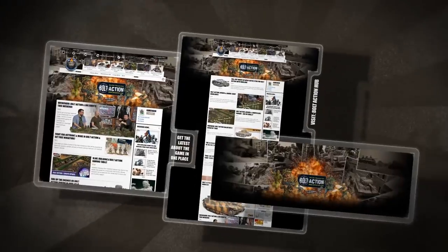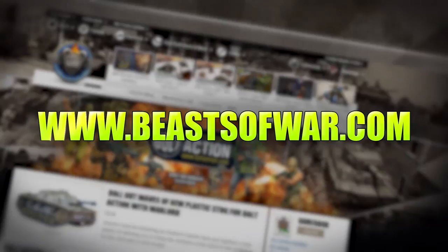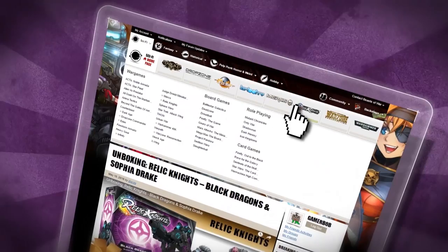It's time for 28mm World War 2 action. Will you recreate history or reshape it your way? On the Bolt Action Hub at BeastsOfWar.com. High Octane Anime Action is the name of the game in Relic Knights. Mount up in your mecha and battle for glory at our Relic Knights Hub on BeastsOfWar.com.